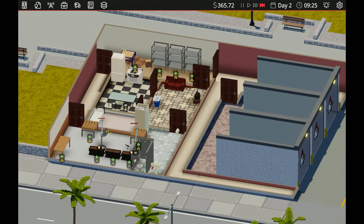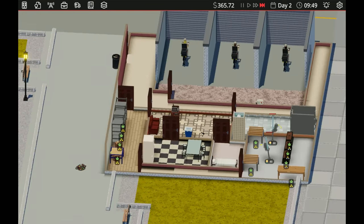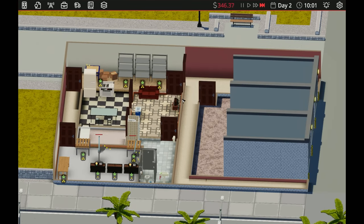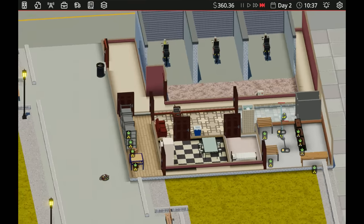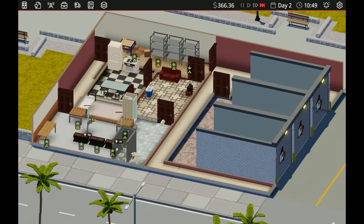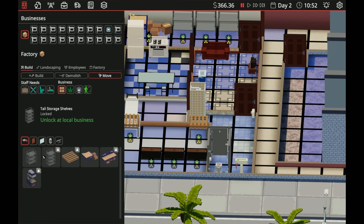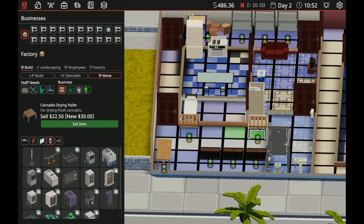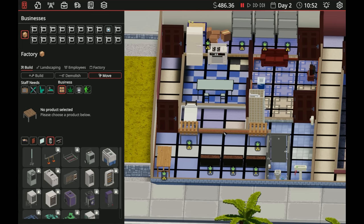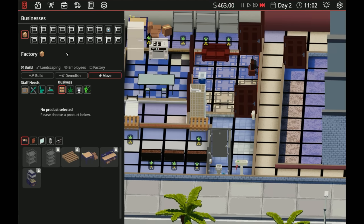As soon as we hit $500 we hire a worker. Once we get this going we'll start making even more money. The only problem is as soon as we start selling we're going to get attacked. I was hoping to have everything ready before the attack. I might actually just stockpile it for a minute — see how much we can stock up, then deliver it all at once for a quick cash flow, then get everything reinforced. I'm going to sell these broken lights since we shouldn't have bought them.